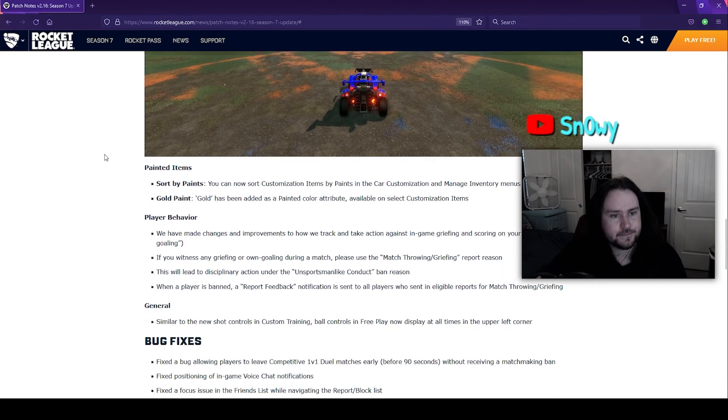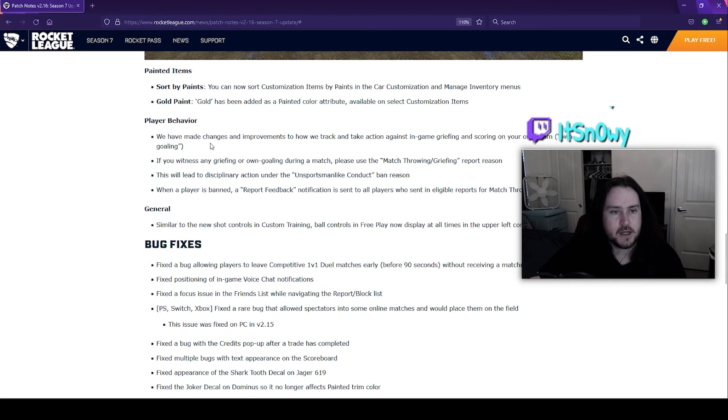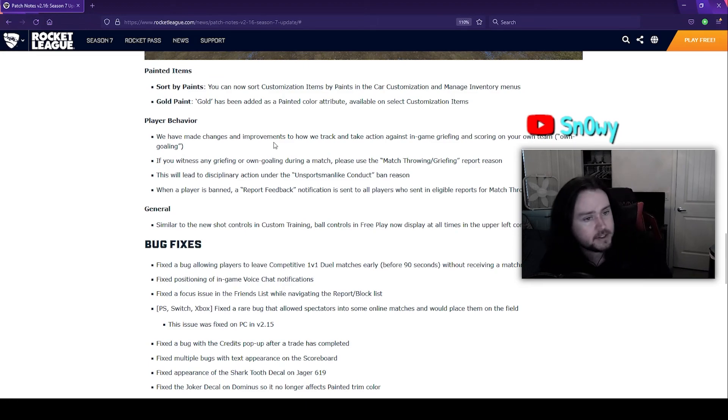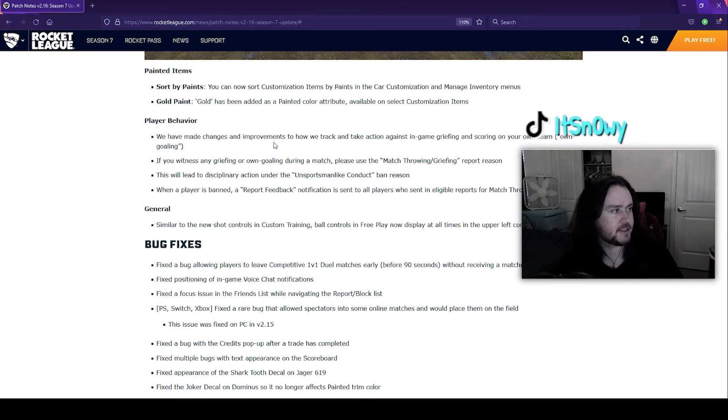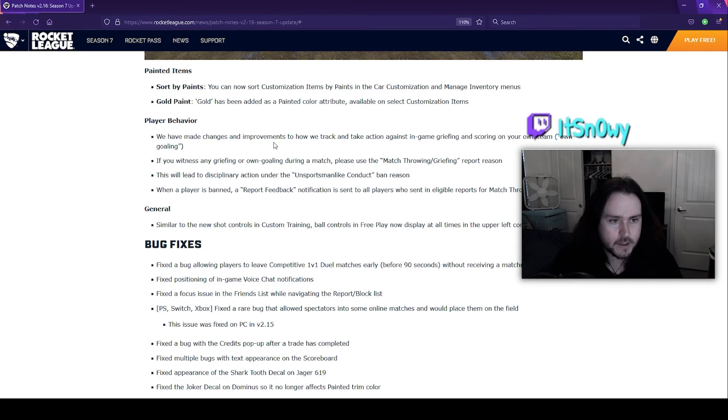For painted items, you can now sort by the paint color of your items in your inventory — that's pretty cool, I like that. Gold paint has also been added, which is a nice color and a great addition.